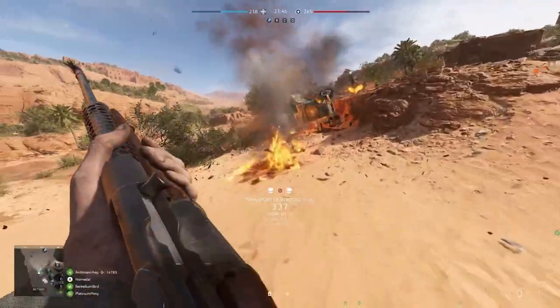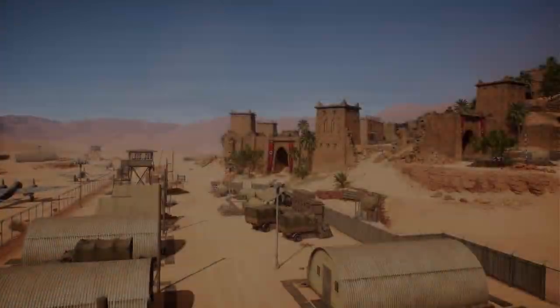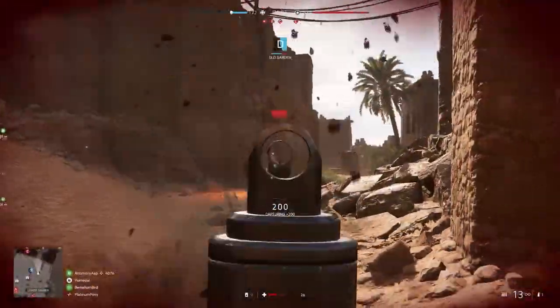Our first map is new for Battlefield 5 — this is Almarge Encampment. Here, US forces take on the German Army, fighting for control over this African fortress, where every corner peek is just as dangerous as the last.